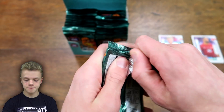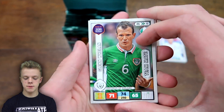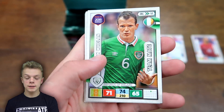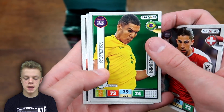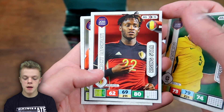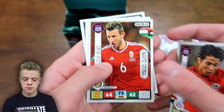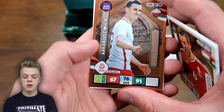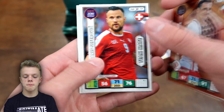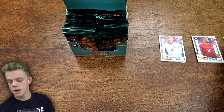Into pack number three — Glenn Whelan, teammate of Republic of Ireland, then Ricardo Rodriguez, Casemiro rising star, Batsuayi rising star from Chelsea, Fernandes, and then just one insert — yet another Gold Machine. We've got Milik and also Piszczek, both from Poland.